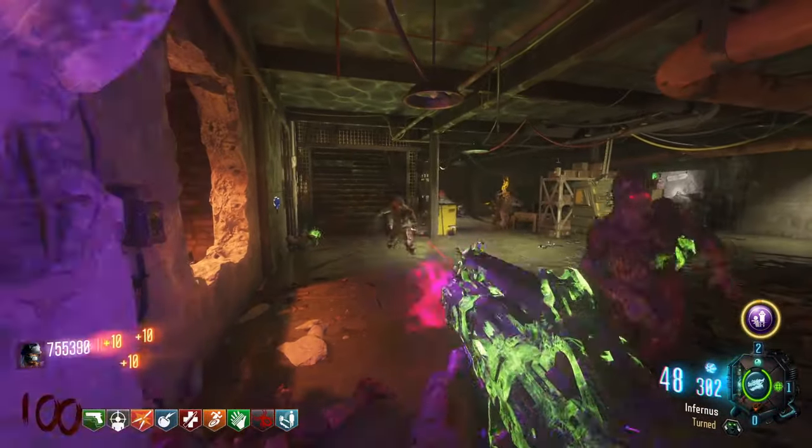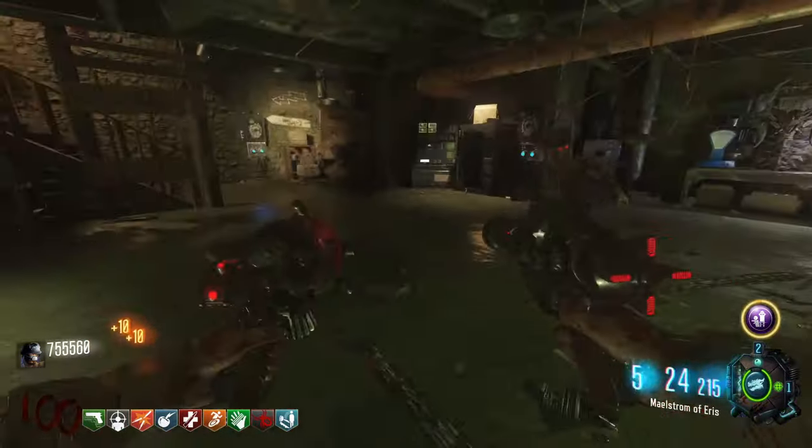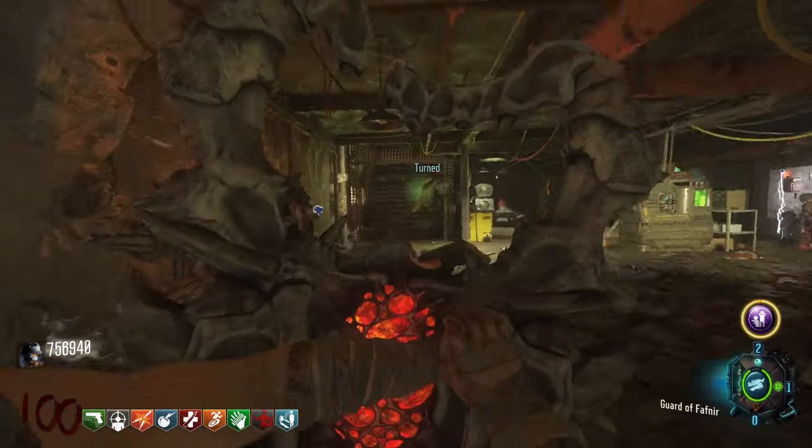You might be wondering why you're running the Ray Gun Mark 3 for this. The most dangerous time when running this strategy is when you don't have the shield on your back, and the Ray Gun Mark 3's slowing effect can help you get your shield back as fast and as safely as possible.